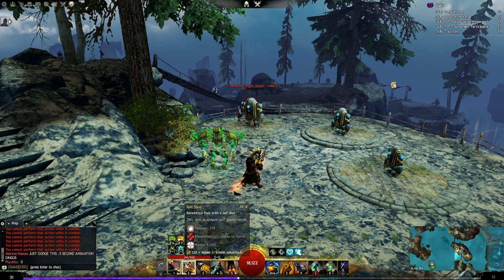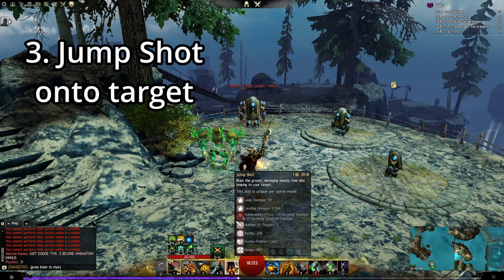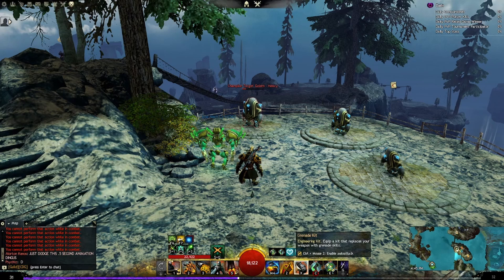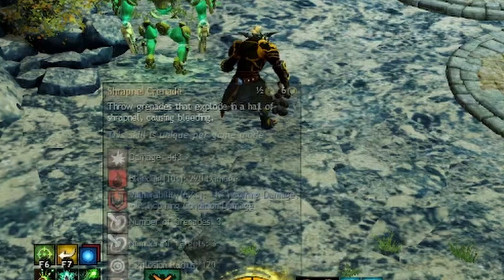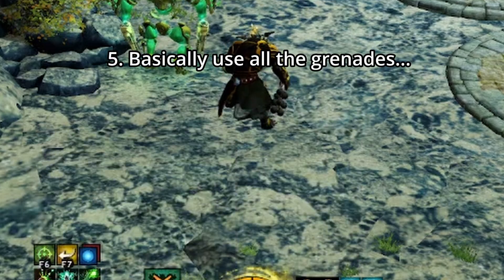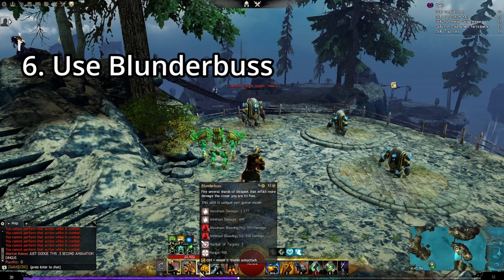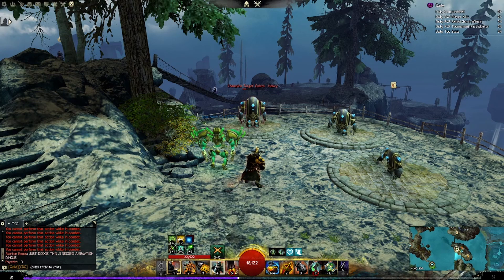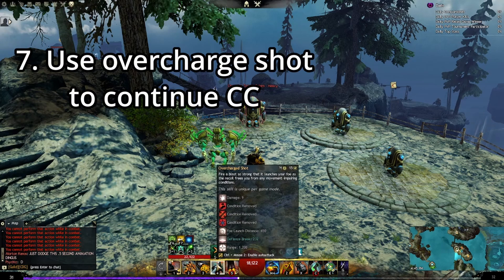After you hit your Jade Mortar and net shot, jump in with your jump shot — the landing damage hits quite hard. While you are in the air, switch to the Grenade Kit, hit the poison grenade, hit the shrapnel grenade, freeze, flash, and then switch back out to hit them with the Blunderbuss. Because you're right on top of the target, the Blunderbuss is going to hit really hard, followed up by the overcharge shot which knocks them away.